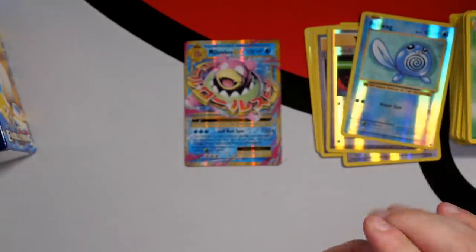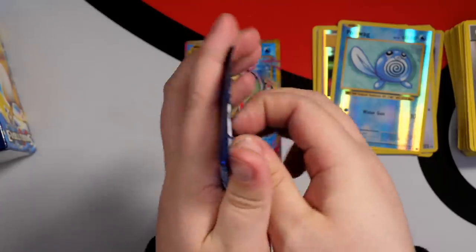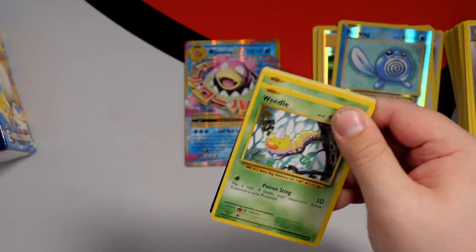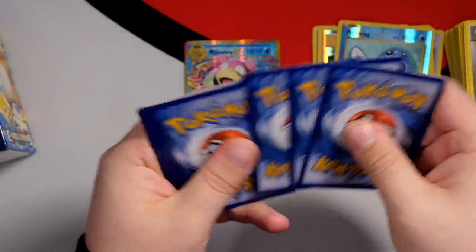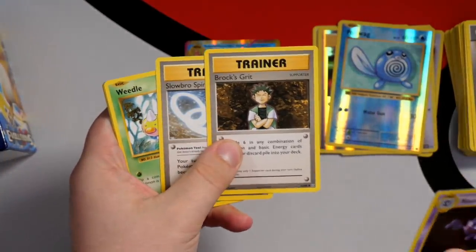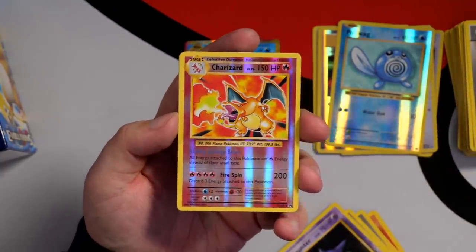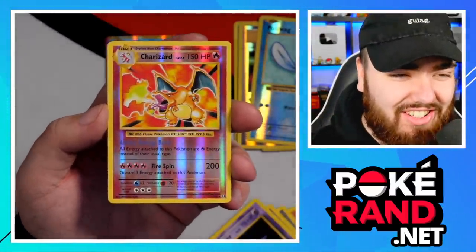Today we're looking to make profit on a £160 purchase — whether we'll do that or not is to be seen. I think we will need to get some of the Charizards to do that, although some cards like the Gyarados are also quite pricey in a 10. Wait — there we go! That is an insane pull. We've got the Reverse Holo Charizard! Let's go.